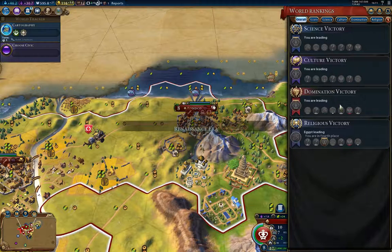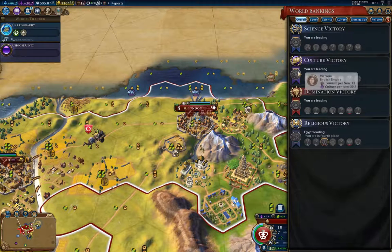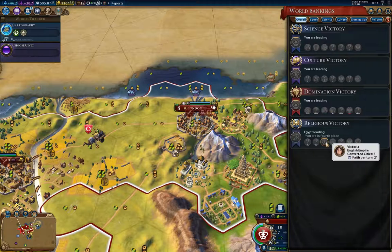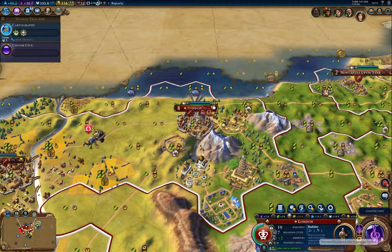Let's take a look at the victory conditions. I'm currently leading on victory, but not by much on science. I'm leading on culture. Leading on domination probably just means I have a stronger military. I don't really care about religious victory as long as I keep the other leader's religion out — I can stave off a loss there.